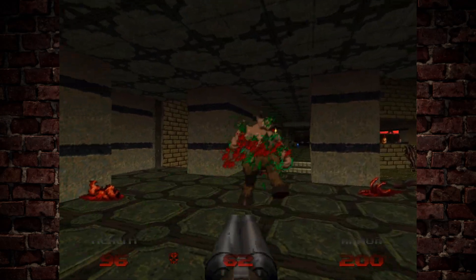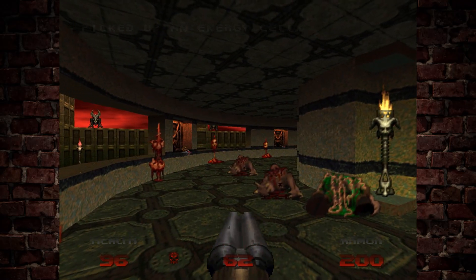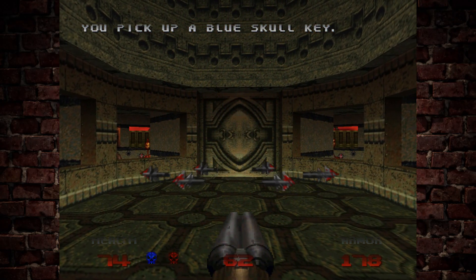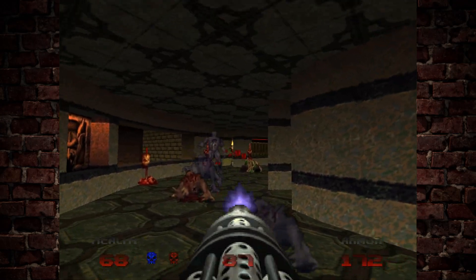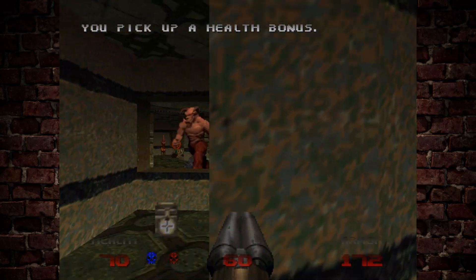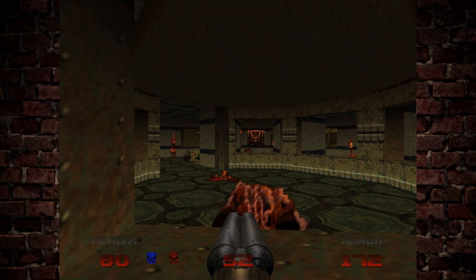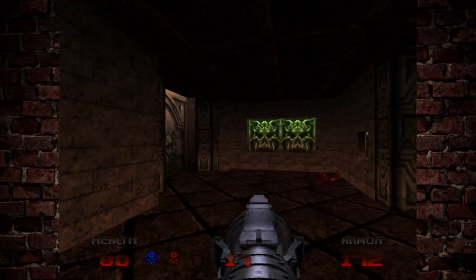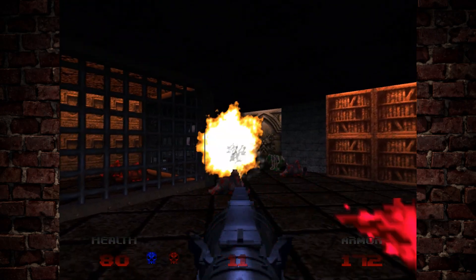When we hit that switch, it opens up the centre and allows us to go into the blue key chamber. We do need to be very careful though, because it's one of these little traps and we will lose quite a lot of health if we time this wrong. You can see a bunch of nightmare imps have spawned around here, and there's also a baron of hell over there. I kind of want the baron to go into the centre chamber - and he has done. Let's watch him get squished. Delightful. A bunch of hell knights and barons have spawned in this library section, so we need to be very careful.